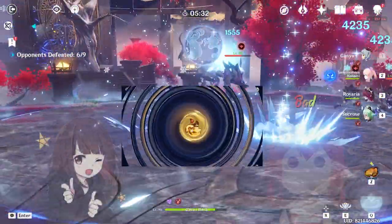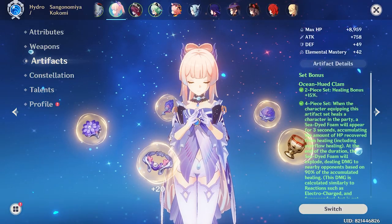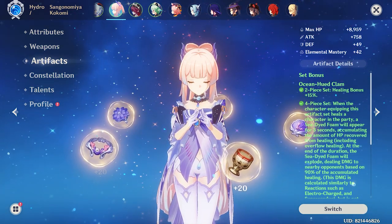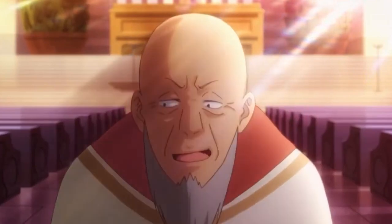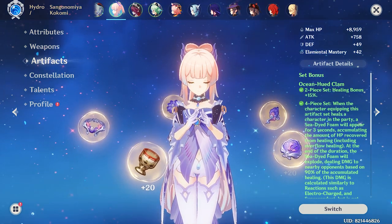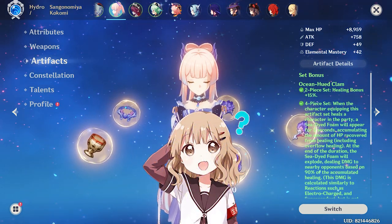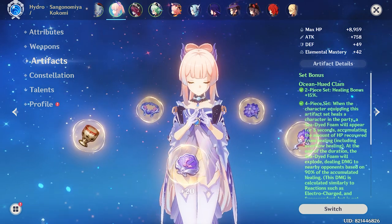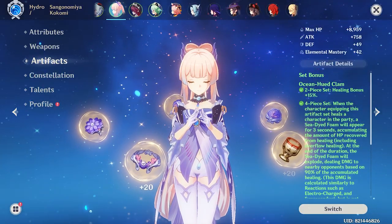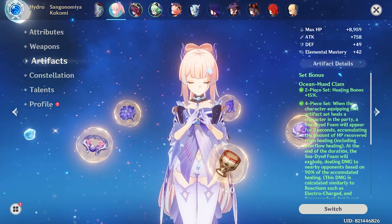Now that I illustrated all the good and bad aspects of Tenacity of Millelith, let's move on to the Ocean-Hued Clam. This set is the one you consider if you are planning on using her for her normal and charge attacks — in short, using Kokomi as the main DPS. This artifact set can be used even if you only want to use her as a support, but you'll get better value if you stick to a DPS role. It's because as a DPS she can heal more often with both her jellyfish and her burst compared with playing her as a support. Before moving on, I want to explain how the Ocean-Hued Clam 4-piece set actually works, because it has a lot of text in the description and many of you will get confused.